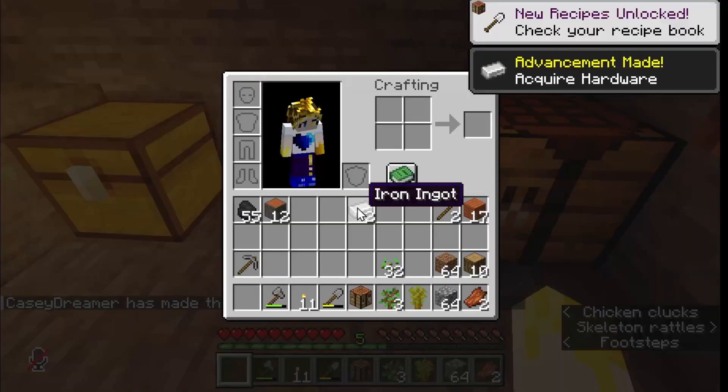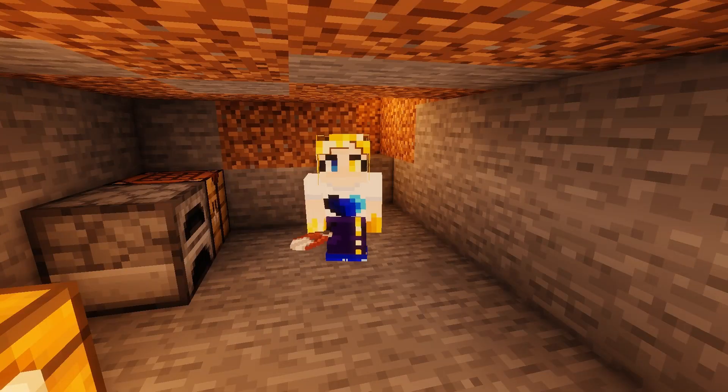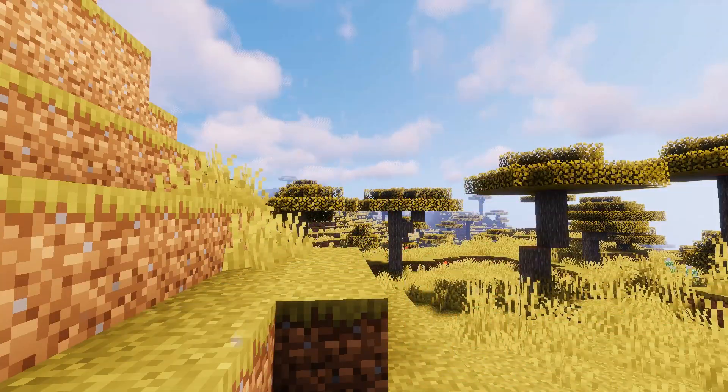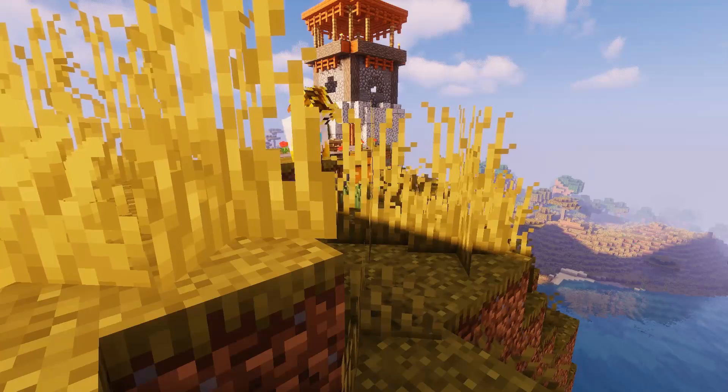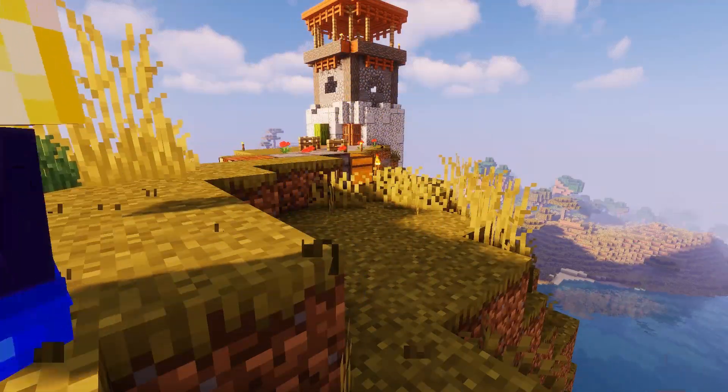If you can find the iron for it, build shears. Shears can be incredibly useful for getting wool for a bed, but they can also be used for decorations. Wool can be used for banners and carpets, while you can use shears to collect grass, leaves, and vines. Vines can be used as decoration or to make mossy cobblestone.